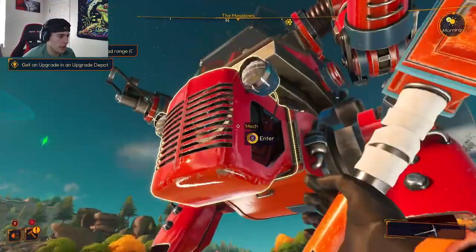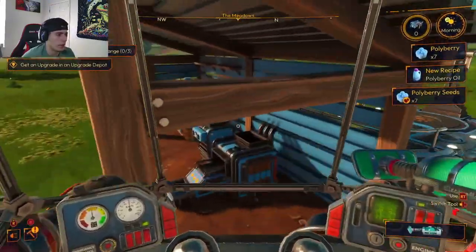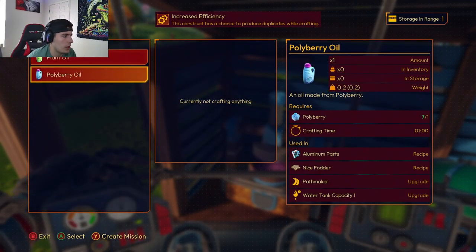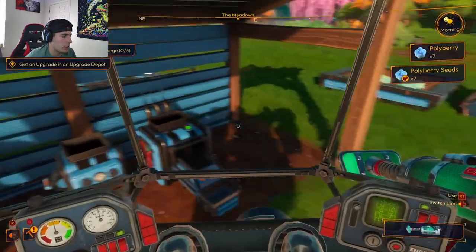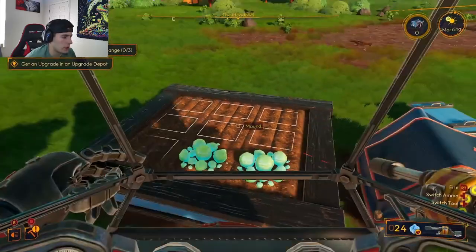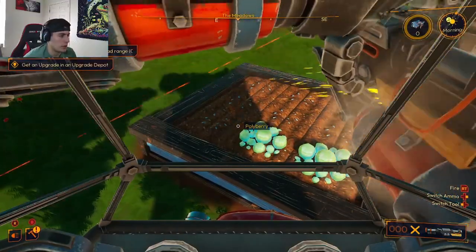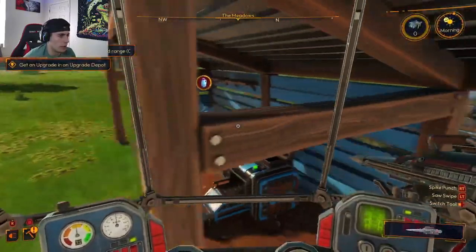Thank you Piper - Piper always comes in clutch with the comments. Resource discovered: polyberry. So if we come over here, were those not polyberries I had, or maybe I have to make the polyberries for them to actually work? Maybe these are just polyberry seeds. Yeah, I would assume that's what it is - you gotta plant the polyberries and then you'll be able to make the oil out of them. So right now we're just gonna wait for that oil.